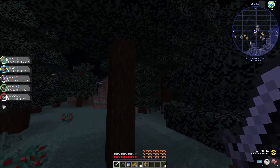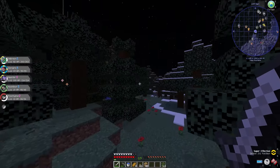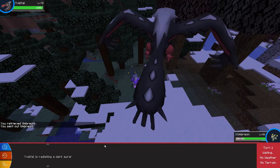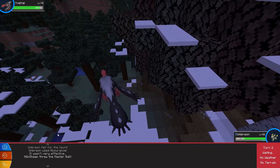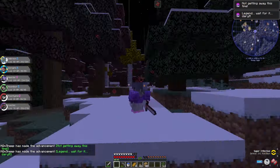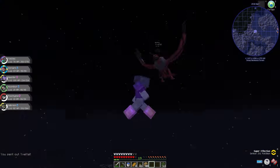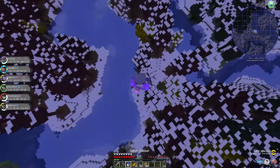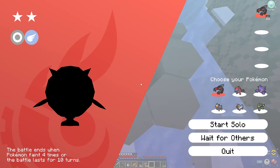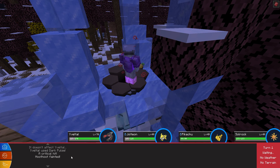A chat message popped up saying that Yveltal had spawned, so I rushed around looking for him. And there he was, right next to a mountain. I ran straight over and went to fight him, but realized I could just throw my Master Ball — obviously, I caught him on my first try and went crazy. We finally had our full team and a legendary! I sent out Yveltal and rode him for the first time. Before heading home, I did a raid against Hoothoot — Yveltal one-tapped him with Dark Pulse. He is insanely OP.